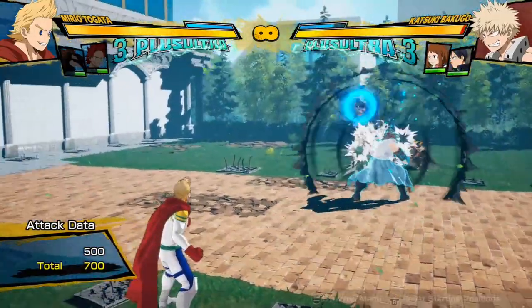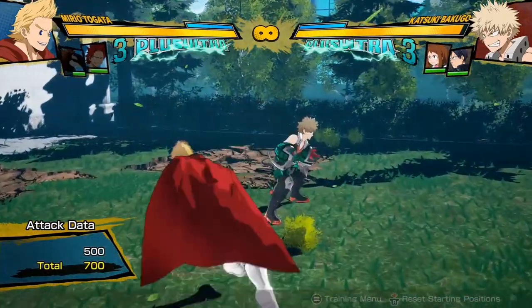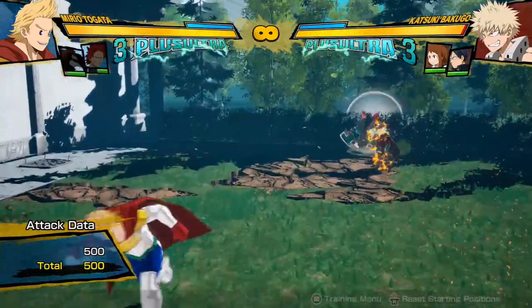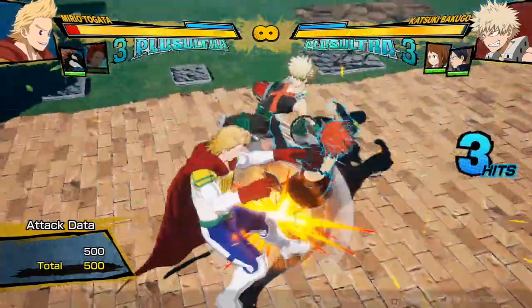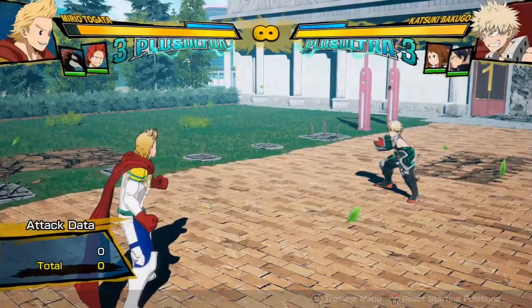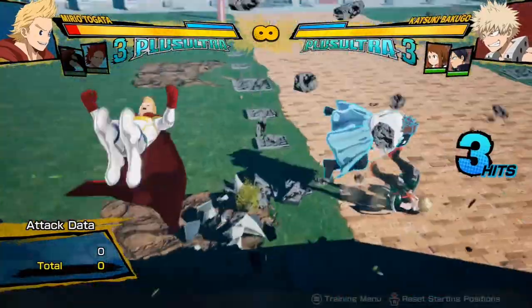When I use the supports, they only go down to about half of their meter. You might wonder why they go down for half instead of all the way. That's because there are two different ways the support meter can be used up. You can either call them out in combos or in neutral. But if I call a support while I'm getting hit, they'll do a different attack — Kirishima did that headbutt, which is not his normal support move. It did next to no damage to Bakugo, but it broke the combo. As you'll see, it costs the entire sidekick meter.